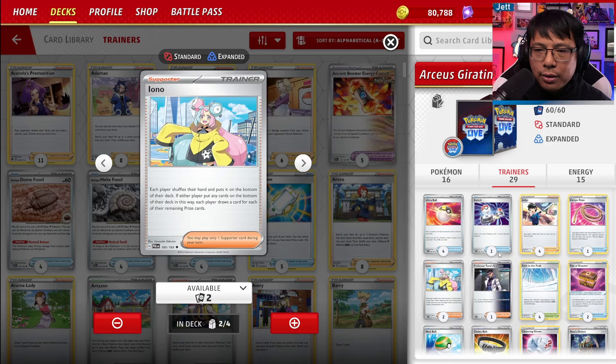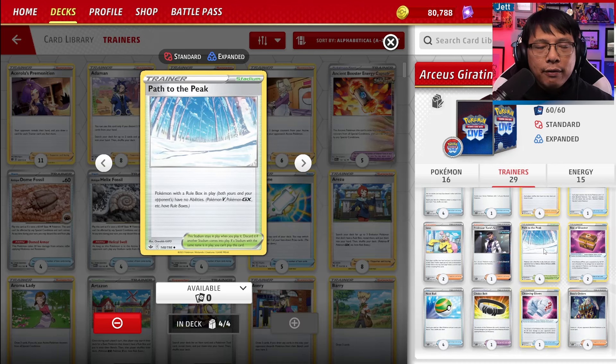There are going to be times where you want to Judge, and others where you want to Iono, so having both options is great — you're going to try and disrupt pretty much every turn. We also have 4 copies of Path to the Peak, where after we do Starbirth — and sometimes even before — you throw it down to shut off your opponent's rule box abilities. After Starburst, you can just slam Path to the Peak indiscriminately.